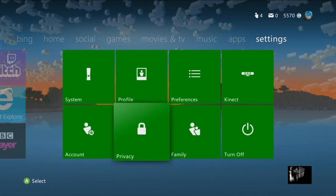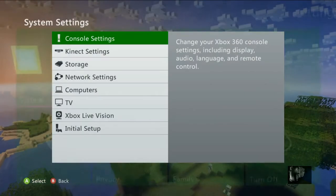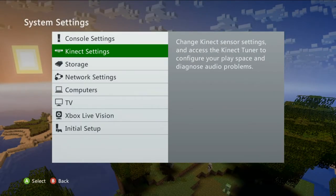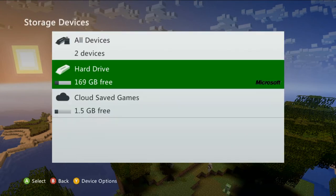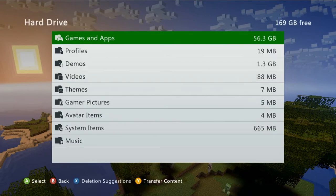All you need to do is go to Settings, hit System, go to Storage, and hit the drive that you want to do things on, and head into Games and Apps. Or you can delete or send things over to your friends through hard drives.